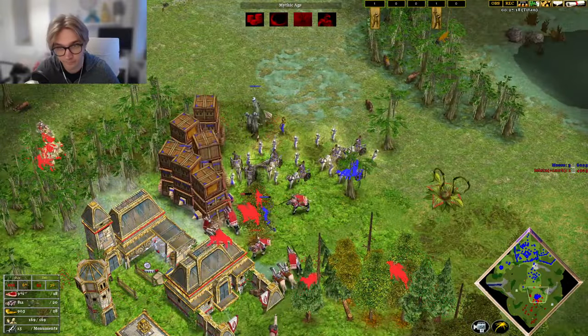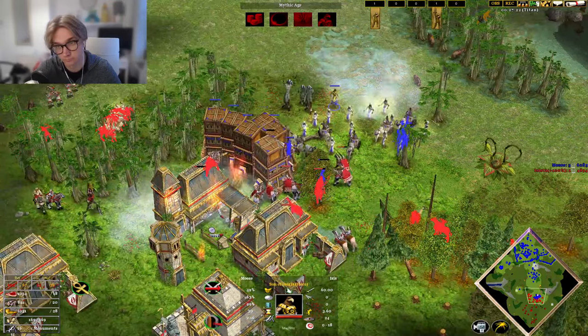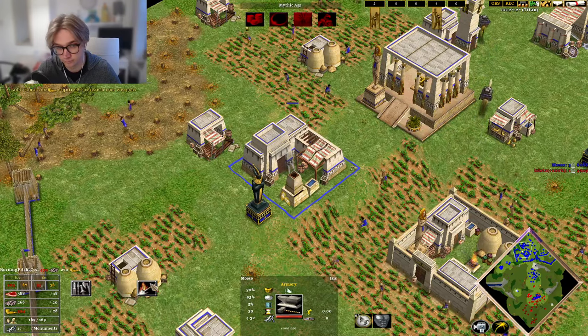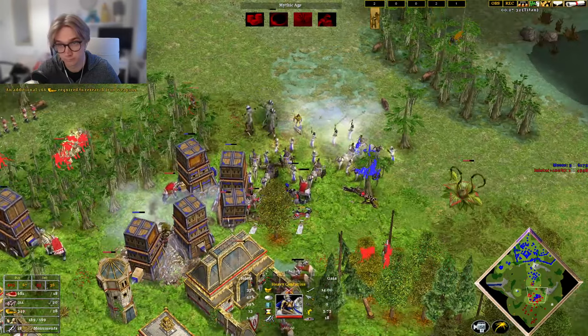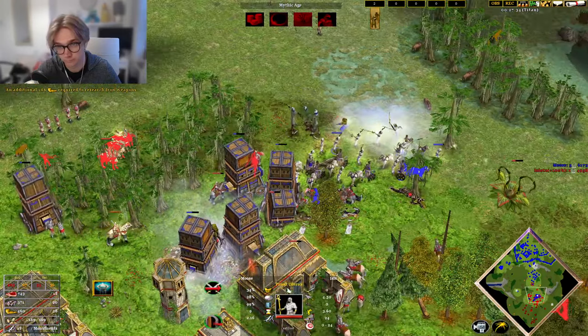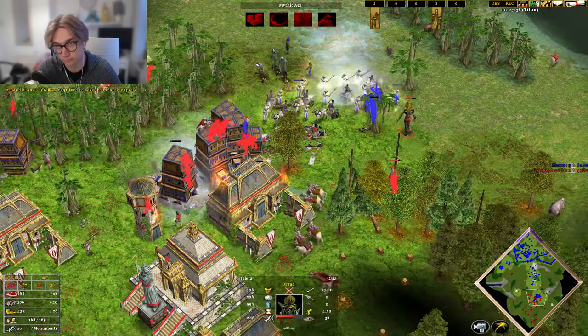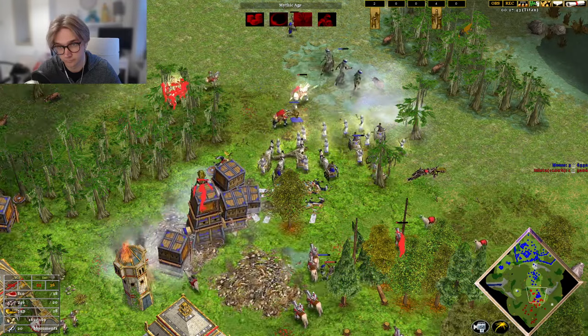If you're an Egyptian player like me, then you'll know how strong Son of Osiris is, and when you're playing online, your opponent will always try to kill your Son of Osiris with their long range archers, or try and surround it with some cavalry. The AI does no such thing. If you sit your Son of Osiris back, as long as it's not the first unit that your opponent can see, they won't target it with such priority, so you can get the full benefit of it.